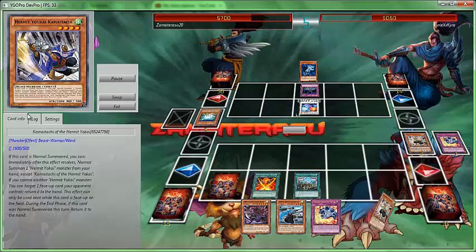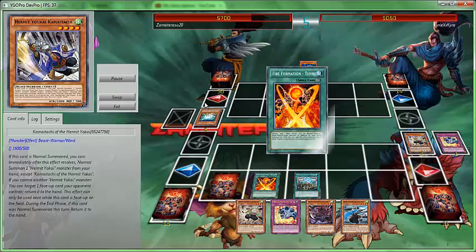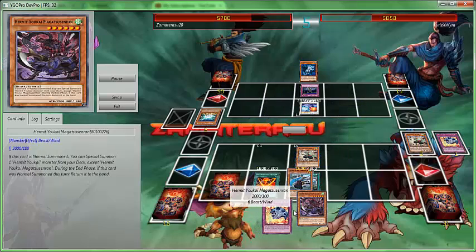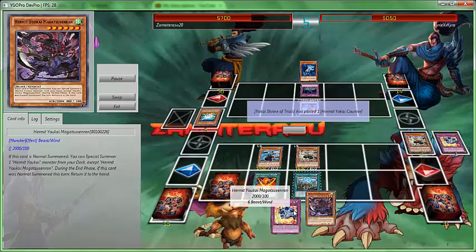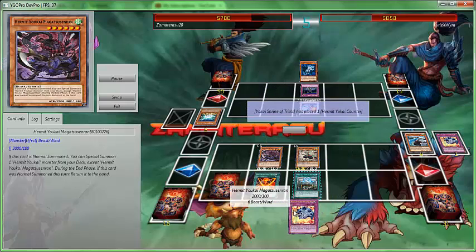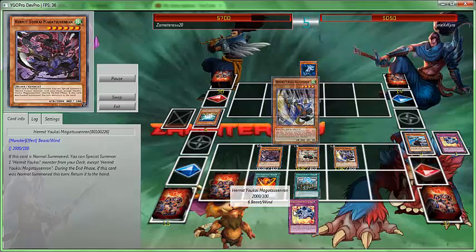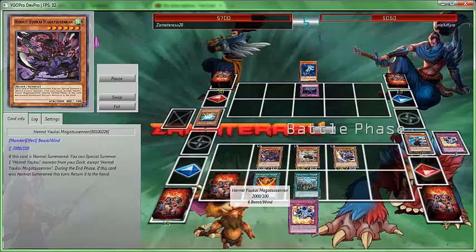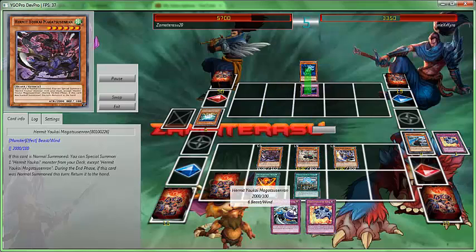So next thing I want to talk about is the new Yo Senju monsters. Some people may not have noticed them. Now this one's been around for a good while. If you're not familiarized with him, this card says if this card is normal summoned, you can summon a Yokai monster from your deck, and during the end phase if this card is normal summoned this turn, return it back to the hand. So you'd mostly summon any other Yokai besides the Tiger, because trust me, if you were supposed to summon a Tiger you know how OP this card would be?